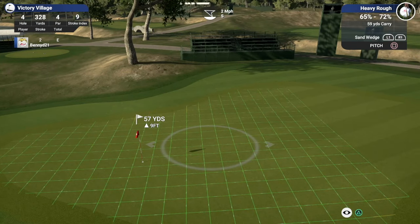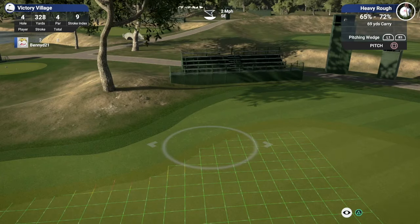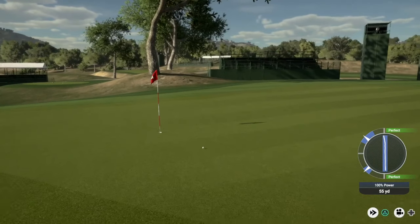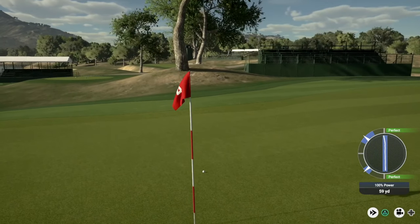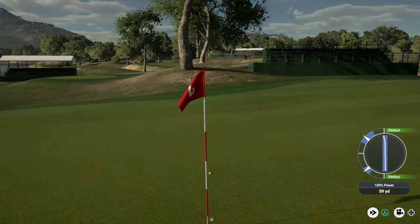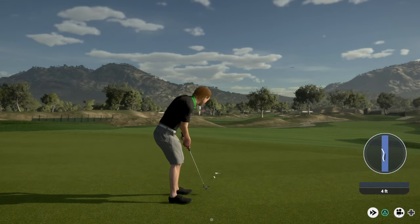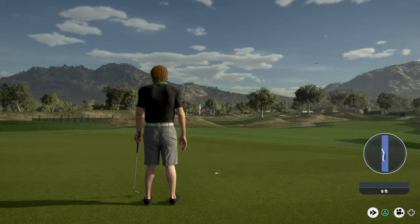Alright, this is a short par four and one that we should be looking to birdie, as long as that avoids the rough. Ah damn, the wind didn't have as much effect as I thought and we're in the rough. The heavy rough is taking a lot off it so I think I might go with the pitching wedge. That was a good decision — that is very much in range of a birdie. The greens are pretty tough so far on this course, but birdie — back to one under we go.